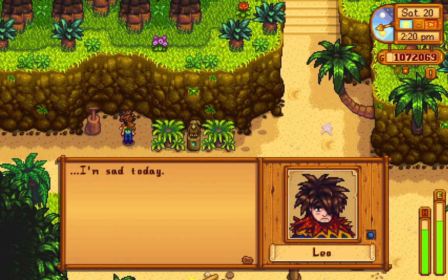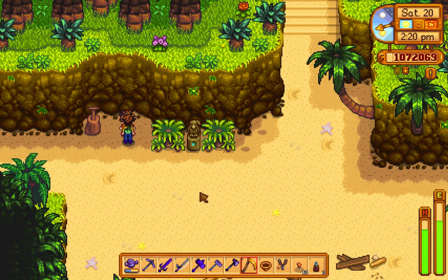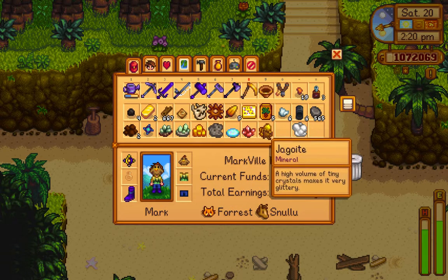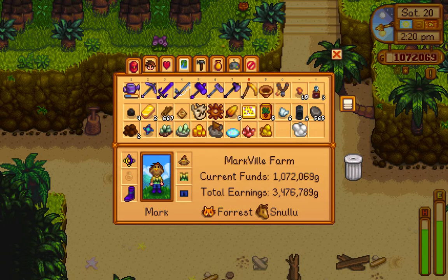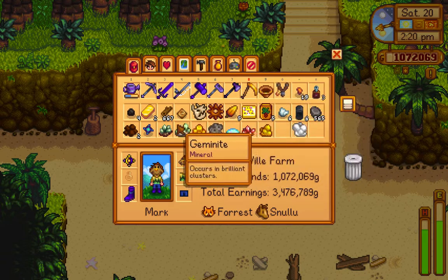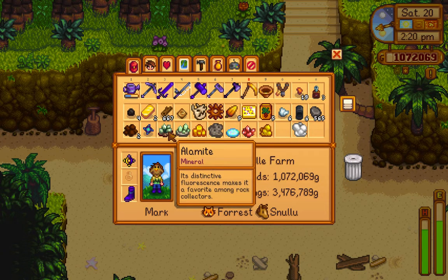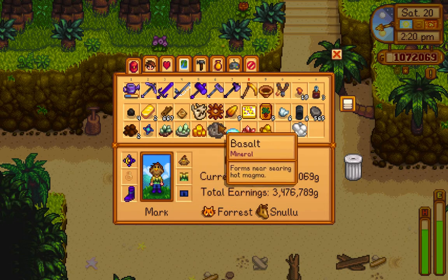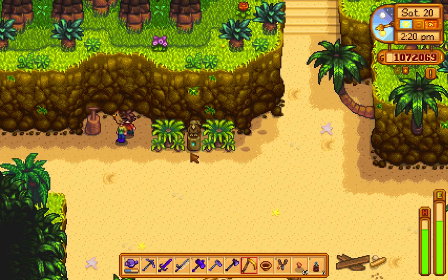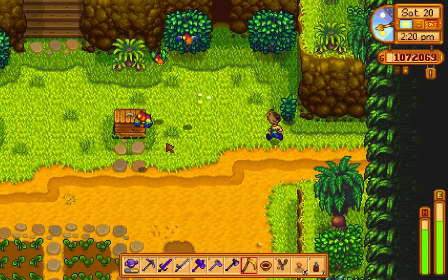Leo is over here - hi Leo, he says he's sad today. He says go on and have fun, let him be sad. I should give him something edible. There's nothing edible here, and if I give him minerals he'll just say he can't digest it. I'm going to go back to my farm and come back with something edible.